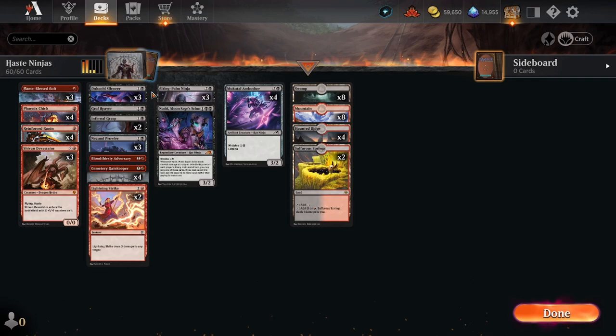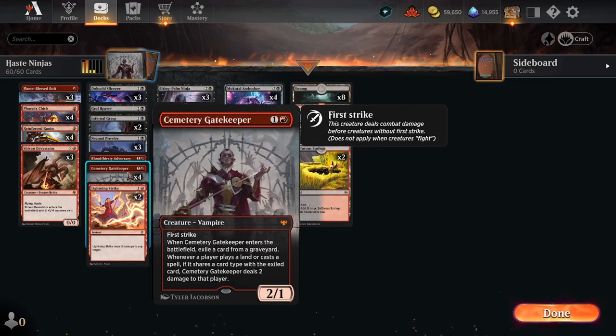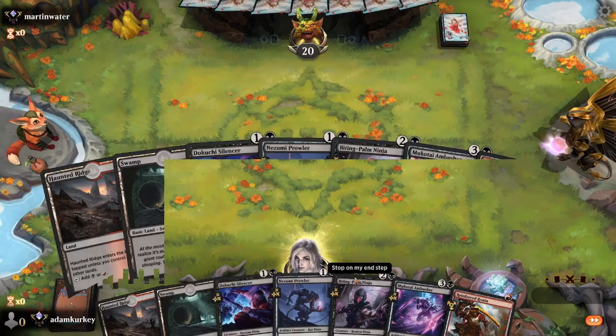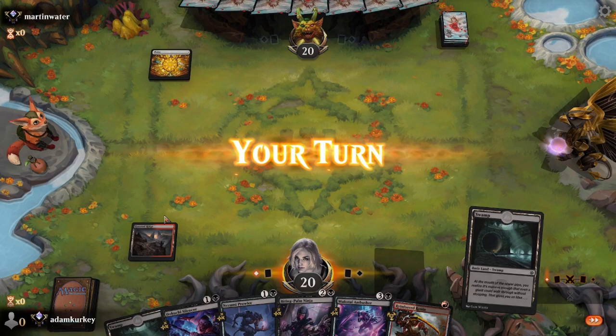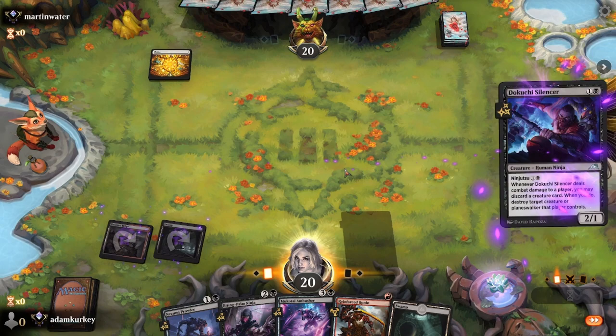Graf Reaver is good removal for planeswalkers and you can repeat it if you get through with him. Cemetery Gatekeeper has been amazing. Let's see how fast we can win. It's a little bit of a slow hand because we're not going to get that first turn Reinforced Ronin, and we're not going to be able to ninjutsu it anyway, so we'll play out our Silencer and hope for the best.